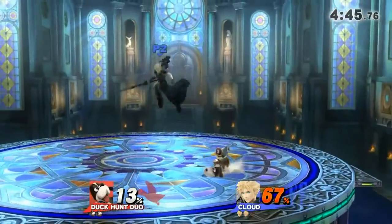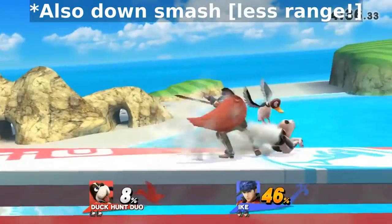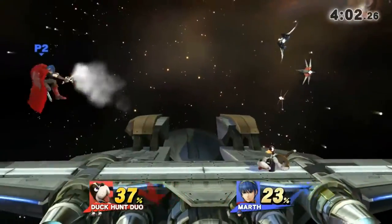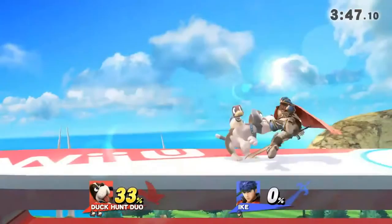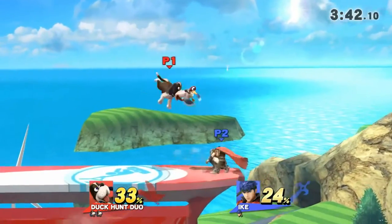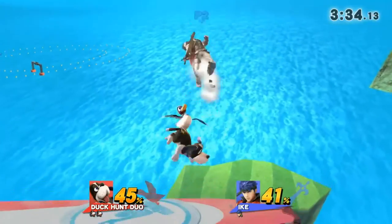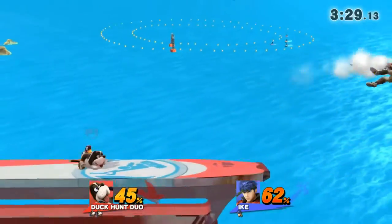Down throw into forward smash. It's better than down throw into forward air or up air, because most opponents will immediately attempt to air dodge and they'll immediately get caught in the forward smash. Others will attempt to attack you, but forward smash has good priority. The only ones you won't get are characters that float and have good jumping ability — if they jump out of the down throw once their hit stun has finished, you won't be able to reach them, even with a double up air. But a forward smash is a really nice conversion.